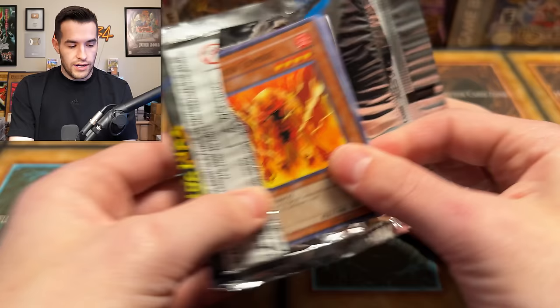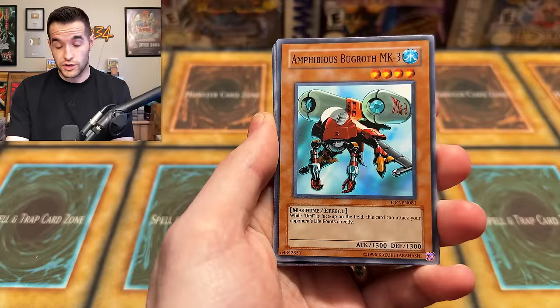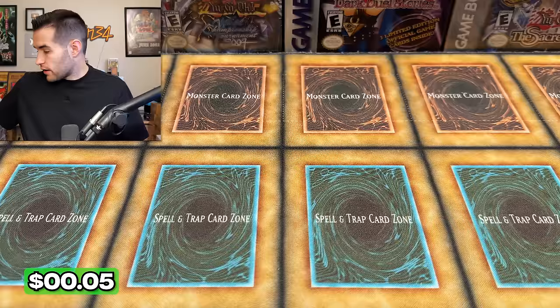Not a great start, but we do have Invasion of Chaos right here — a little bit of the 2007 print, pretty cool. I think these came out in 2007; it's an unlimited version so it could have been later. We have Amphibious Bugroth, Ryu-Kokki, Gale Lizard, DD Borderline, Ruxon Special, Mold Zombie, Saleigre, Primal Seed, Grimalkin de Iza, Stray Lambs. Not a bad start overall — well, we're 0 for 6, it was a bad start, but there's still hope.